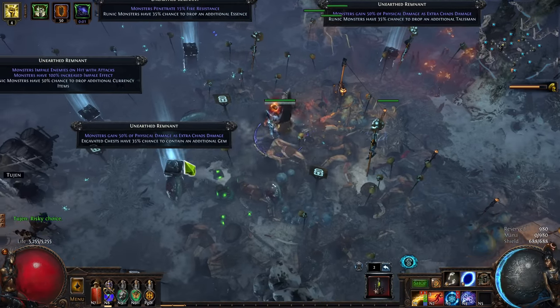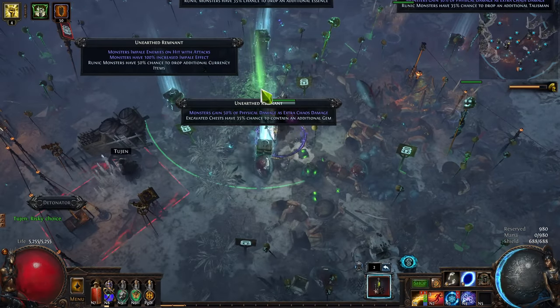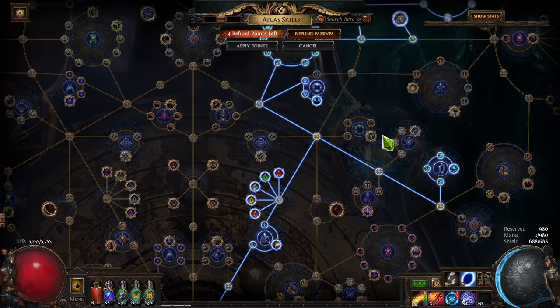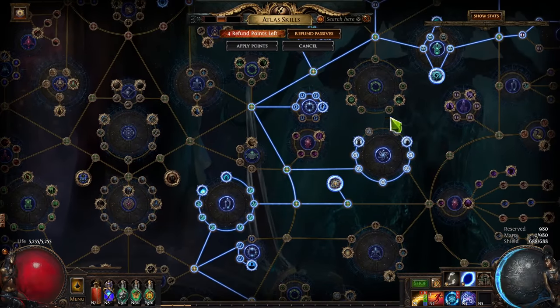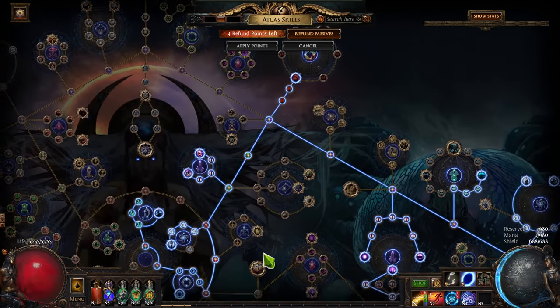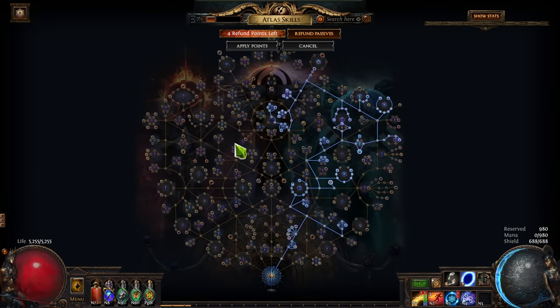This strategy got me all four of my Void Stones. It also paid for all the gear that I'm now using to experiment with some more high-end farming strategies. So to start off with, here's my Atlas tree. I wanted to pick three mechanics that were clustered relatively close together, and these ended up being Harvest, Expedition, and Legion. These also work quite well since I'm playing an Ignite build, and Ignite Proliferation is quite good at dealing with all three of them.